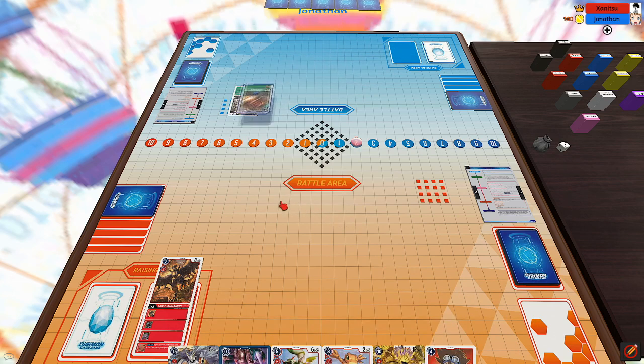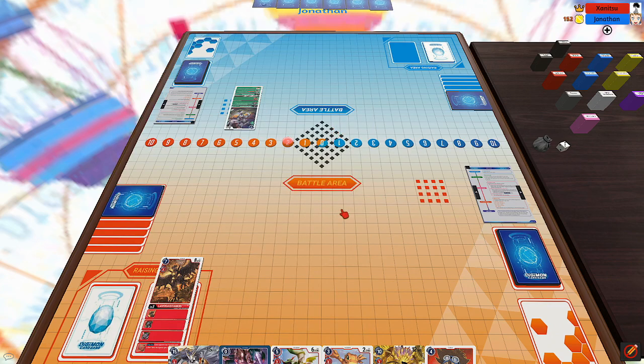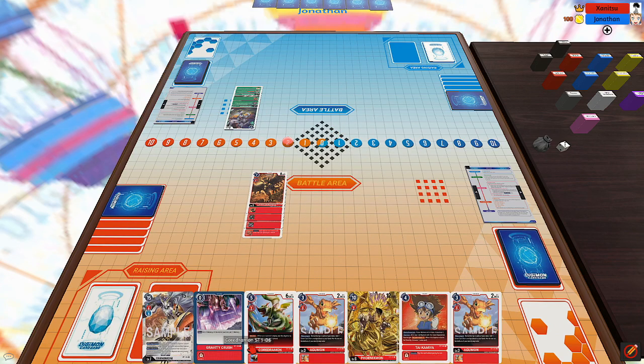He draws, moves Kokuomon out, and Digivolves it into Tyranomon to check the top three for a level five — or Tamer — and add it to his hand. He hits Mimi, so he gets to add Mimi to hand. Next, he Digivolves into Okuamon and passes the turn.